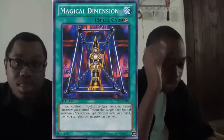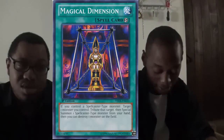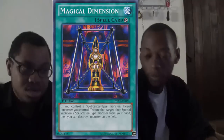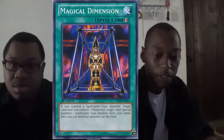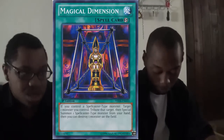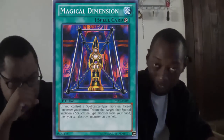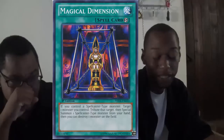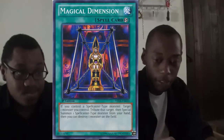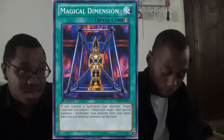My number four is Magical Dimension. You tribute a spellcaster, summon a spellcaster from your hand, and then destroy a monster. That's technically a plus — especially in Gravekeeper's, the main deck that really uses this card. Any spellcaster deck would be happy to have it.